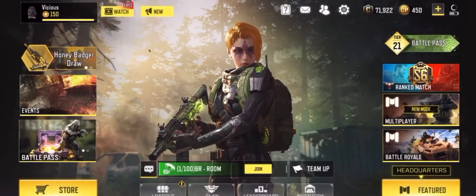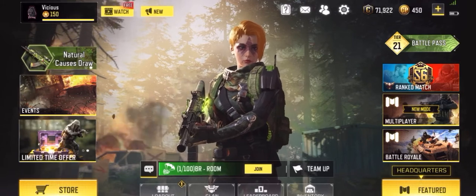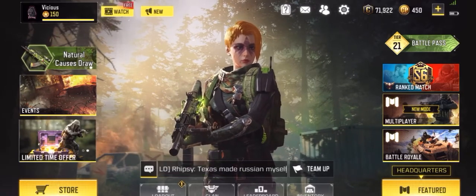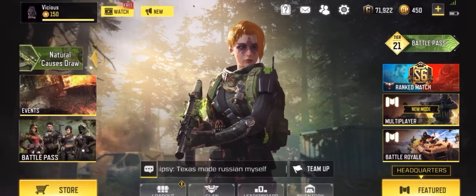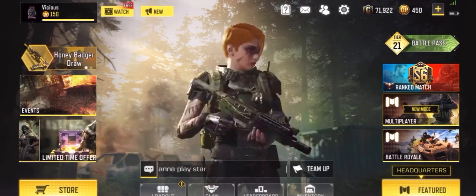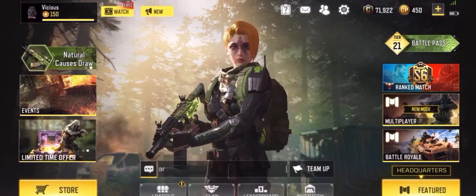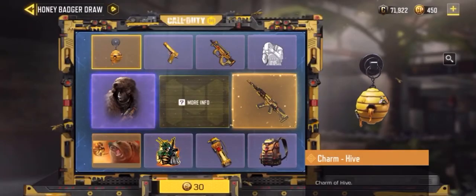What is up, you guys, it's your boy Vicious here again with another video. Today we're gonna be checking out this new draw that dropped called the Honey Badger Draw. If you haven't checked out my last video, it's based on the last draw — the Natural Causes draw that dropped — so make sure you check that last video out.